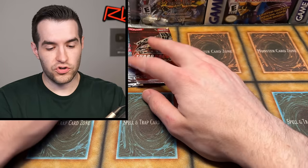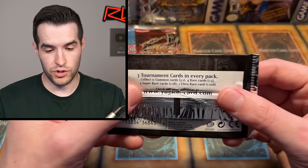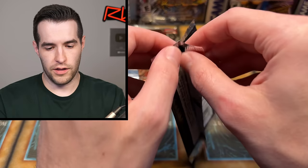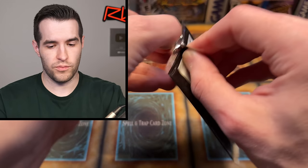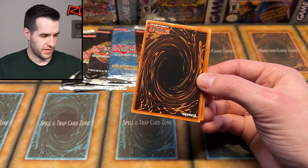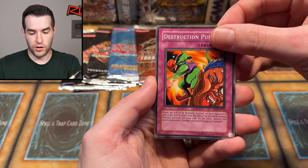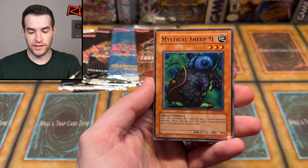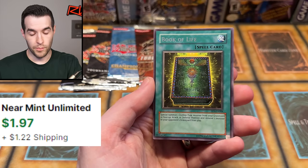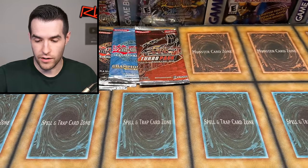Let's try a Turbo Pack 5 — not the craziest one, it's like Big Shield Gardna and stuff. You get Needle Worm Super, which is pretty cool. The Ultra is Luminous Soldier — the least exciting of all the Ultras, but still a cool card. Let's open it very carefully because these are very old. Destruction Punch could be the next card. Mystical Sheep Number 1 — that's a TP1 reprint — and Book of Life, for all those zombie decks in Edison and some Goat format as well. Very cool, but not a foil.